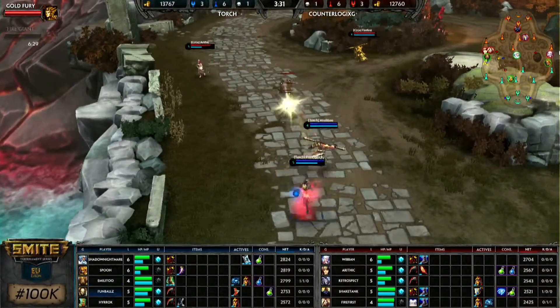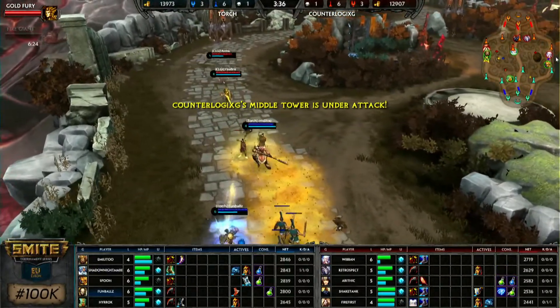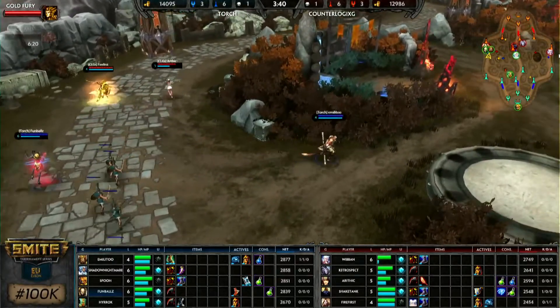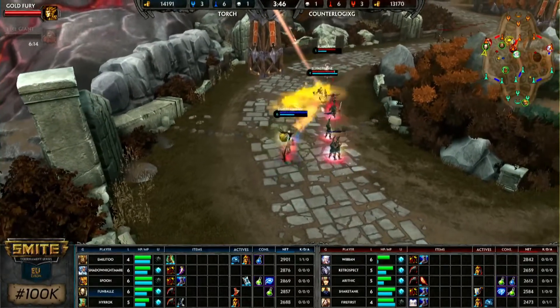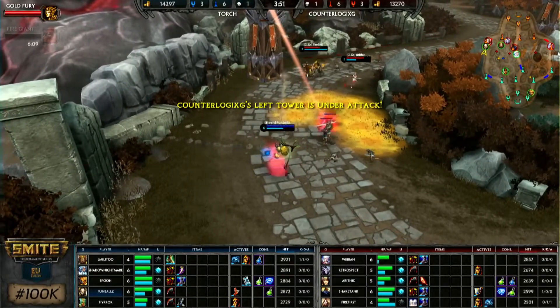Ra ultimate came out on the right side to clear that wave and head home. You always see this happen — if an ultimate is used to clear a wave, you just head home to heal back up. The Heavenly Agility was picked up early, so you only really need Peric Shroud. One thing we've been seeing is a difference in starting builds for hunters since Chin Size was actually nerfed. What's your opinion on the starter items for hunters nowadays?